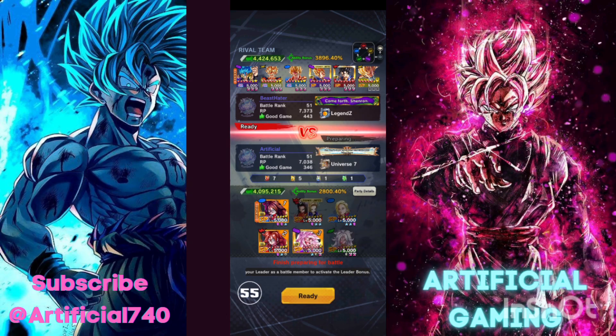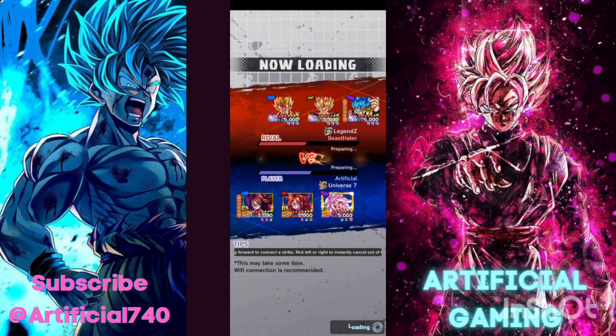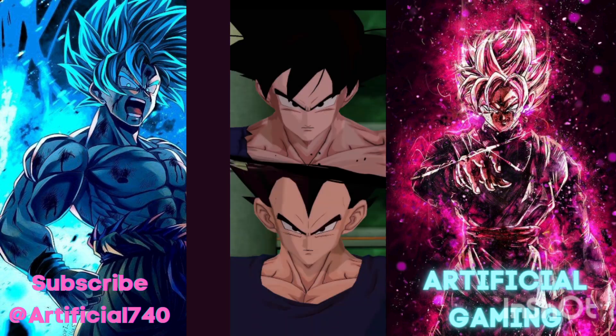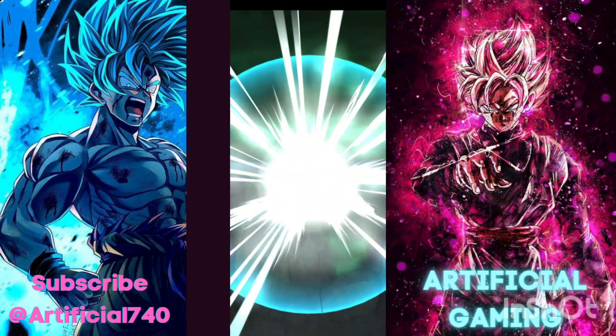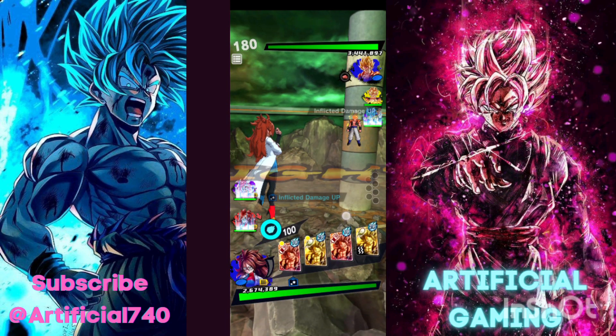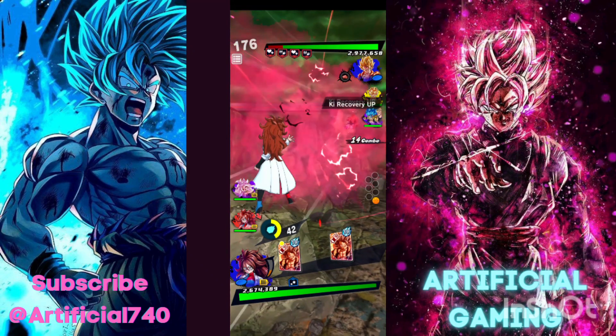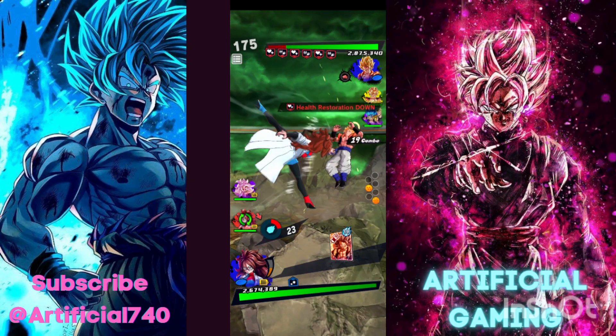We're going to try another match to see if the androids can survive. We've got a fusion team over here with Ultra Vegeta, Ultra Gogeta, and the blue one. Most people start off with their best teams because they don't want to lose, and I'm using an android team that's blast-oriented against a team that's strike-oriented with blast armor — so nine out of ten times I would lose this, but I'll try for you guys.